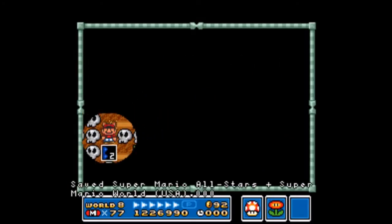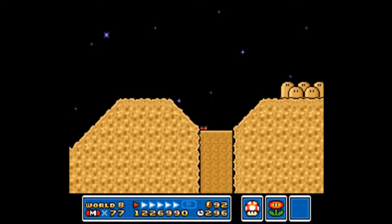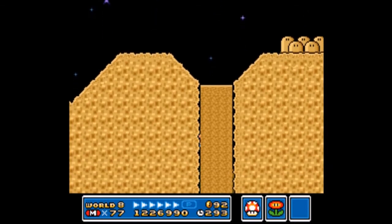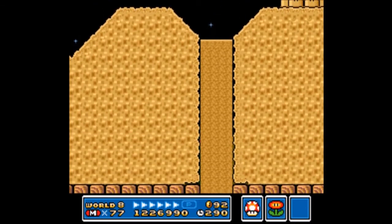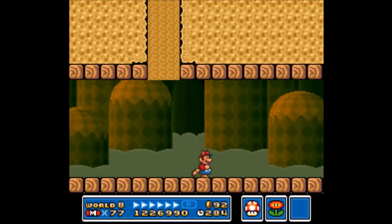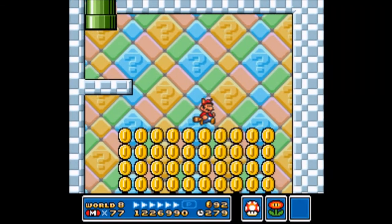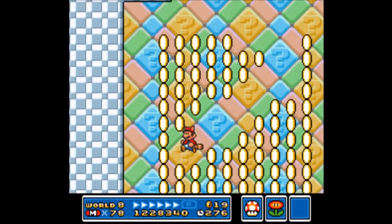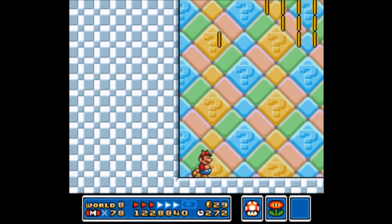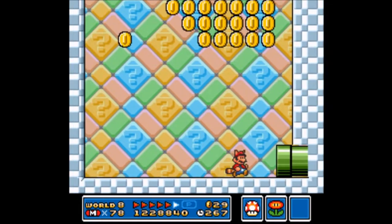On to the next level, which should not be as bad. If you aren't taking the quicksand, there is a Sparky that is going to appear if you go through the other half of the stage, and if you try to outrun him, it's going to be a little bit difficult, because there are Venus Fire Traps — or Piranha Plants, whichever you want to call them — waiting for you while you're trying to outrun Sparky.